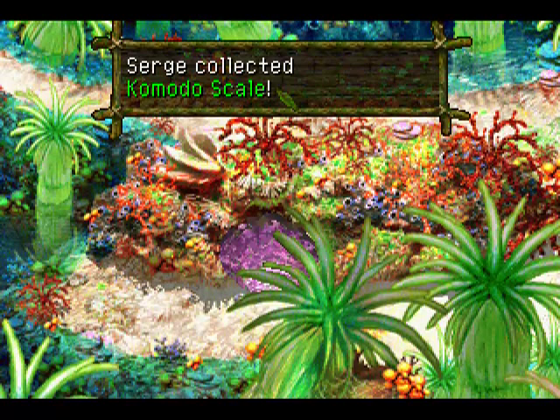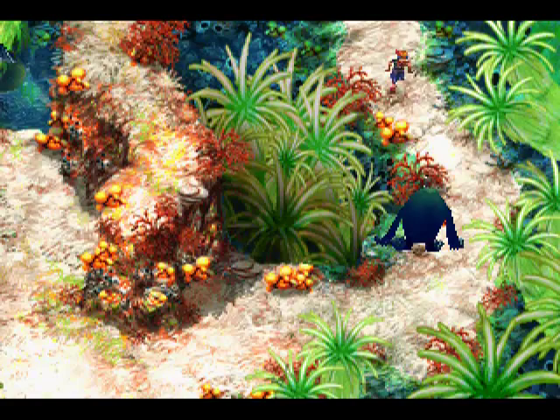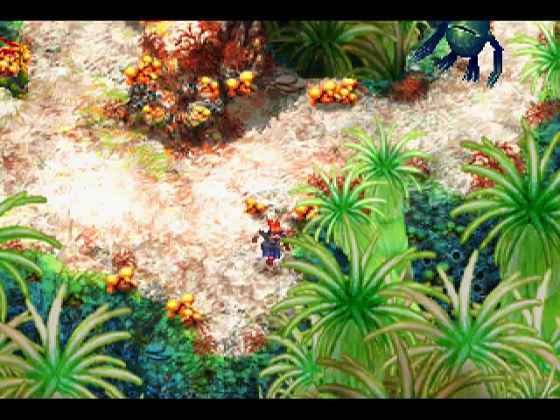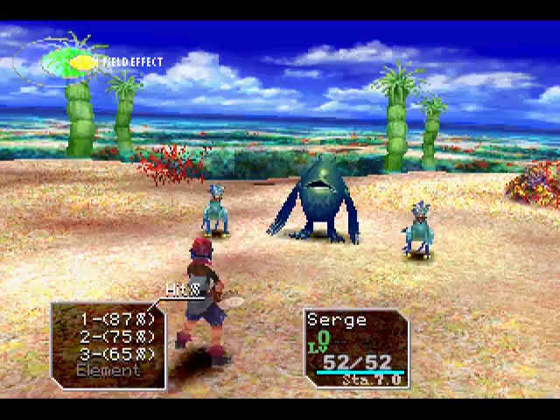Just one Komodo Scale — that's the easiest one to get, by far. This one down here takes a little finagling. If you knock that rock down into the water, you get this chest, but you have to fight this guy first. It's really about getting the chest, but sometimes it makes you fight enemies. Fights don't take that long though, so it's not a big deal.